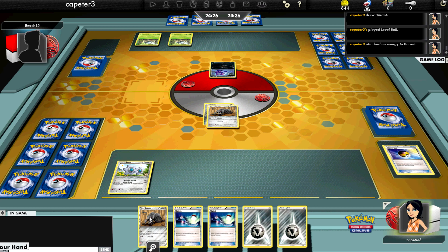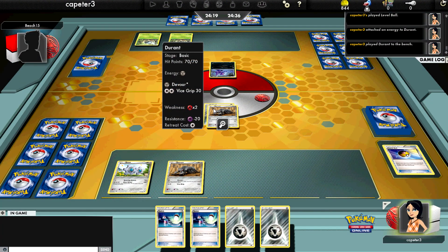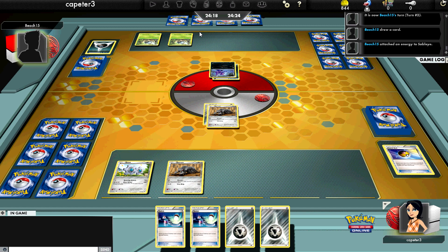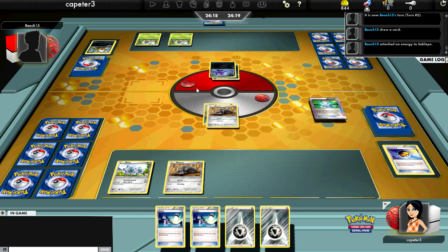So I start off with the Kling, get a double Durant out, not much going on in my hand, and I'm going to Devour for two. He starts off with a Sableye and two Seedots on the bench. I don't even have any clue what Shiftry does right now, so I'll stick to the main strategy in my deck and we'll see what happens.